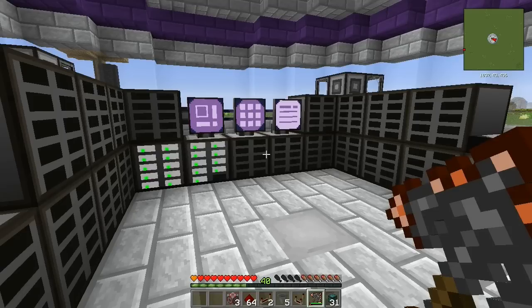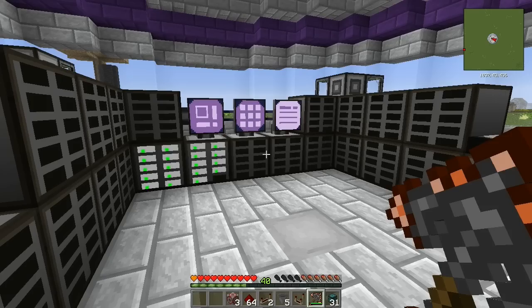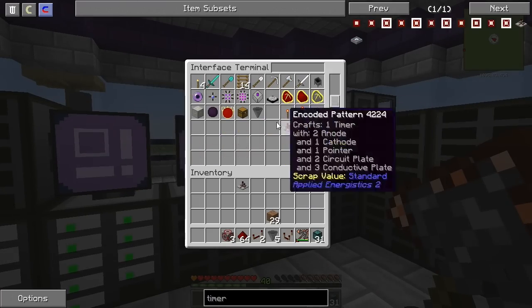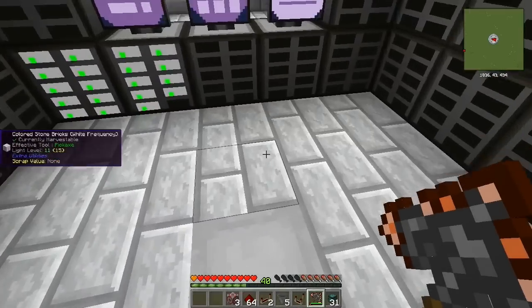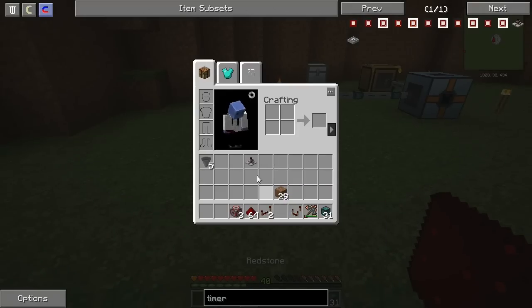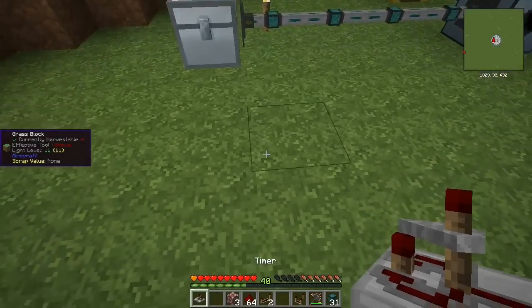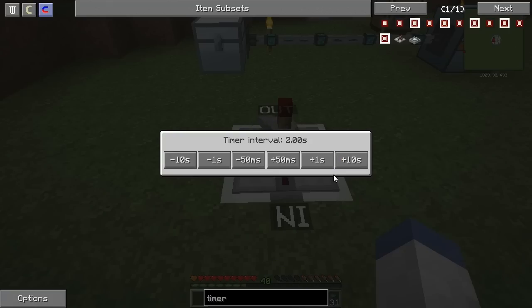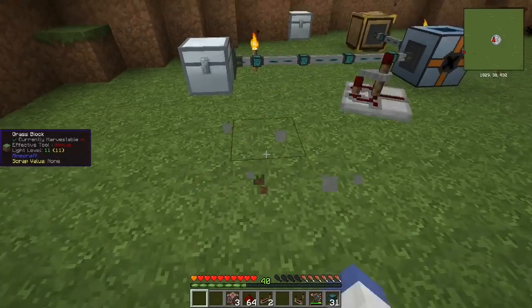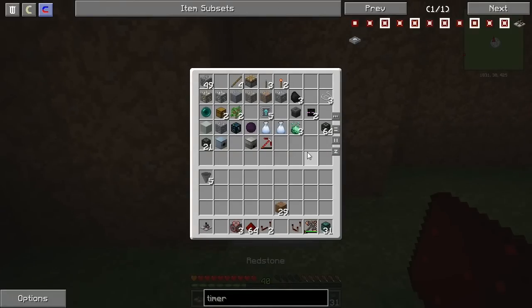I went ahead and made a timer — that thing was not easy to make, holy crap. I had to have the plates and all the components. I'm not even sure I want to use it. I was thinking we could have this click on a certain interval, maybe every three seconds, which would give plenty of time to rotate through those bags. Another way we could do this is with a hopper clock.